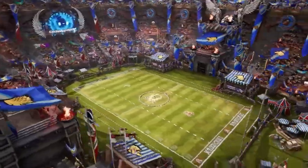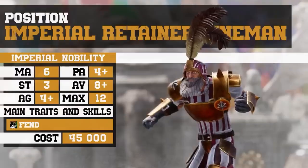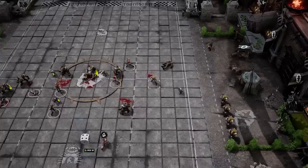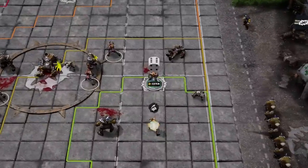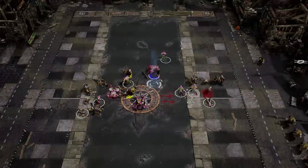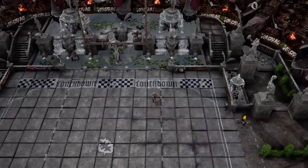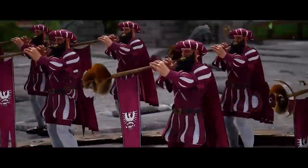Blood Bowl 3 is based on the new rules of the board game. The biggest change is undoubtedly the introduction of the passing statistic. Passing the ball is no longer linked to a player's agility, but to a player's passing ability instead. Catching the ball is still based on agility. Some players don't even have passing ability, which means that if they try to pass the ball, they will automatically fail, but they can still hand off the ball to an adjacent player. This significantly changes the game, especially for teams with high agility who could previously pass to anyone in their team.